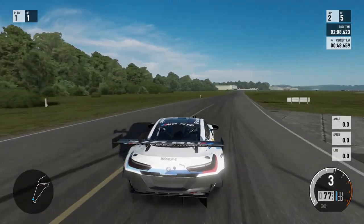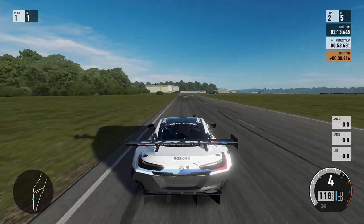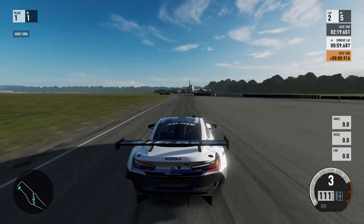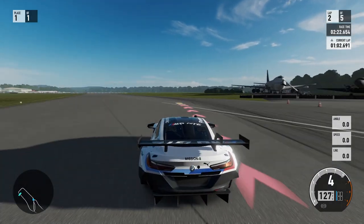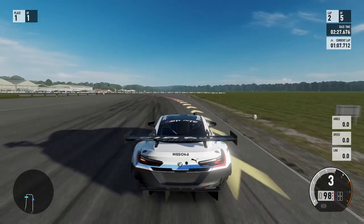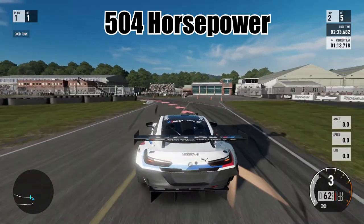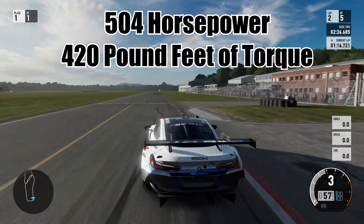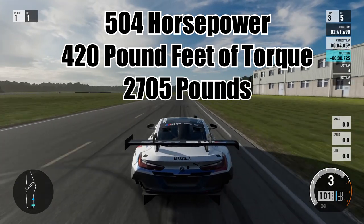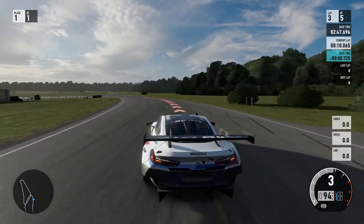I've been driving this BMW M8 GTE around Top Gear for some time now, and the first thing I want to say is I don't like it — and I don't know why. There's really not anything to not like about it. It handles extremely well, it's probably one of the best handling cars I've ever driven in Forza. It's not super slow — it has 504 horsepower, 420 pound feet of torque, and weighs just a little bit more than 2700 pounds. But when I drive it, I feel like it's dull. I feel depressed and I don't know why.